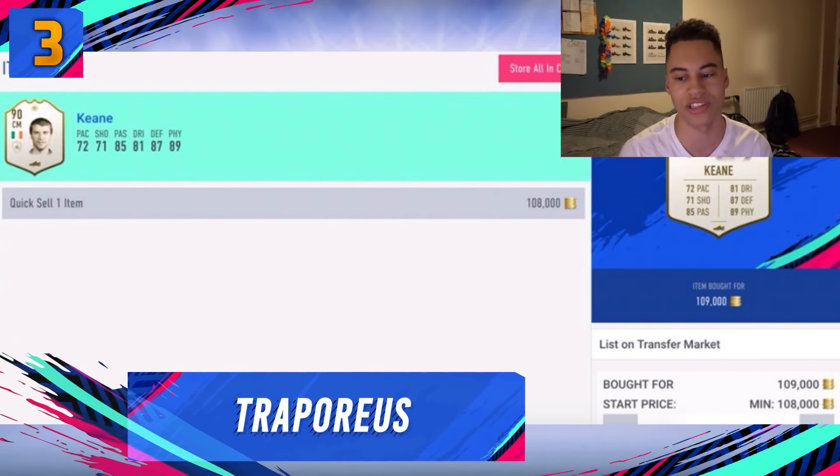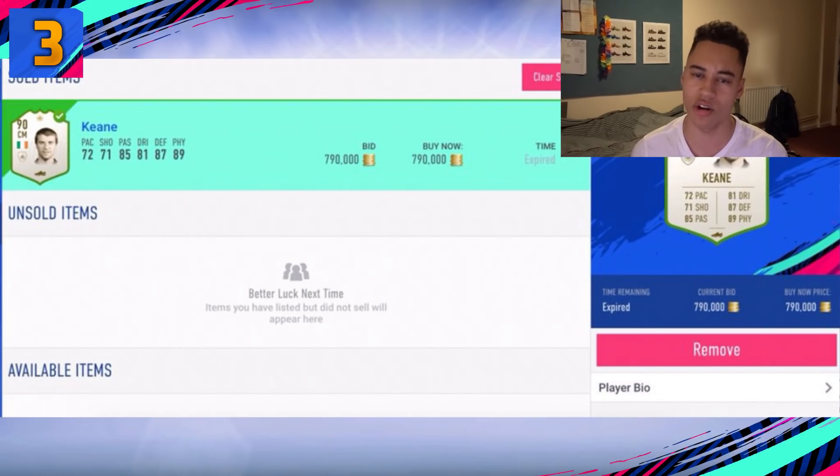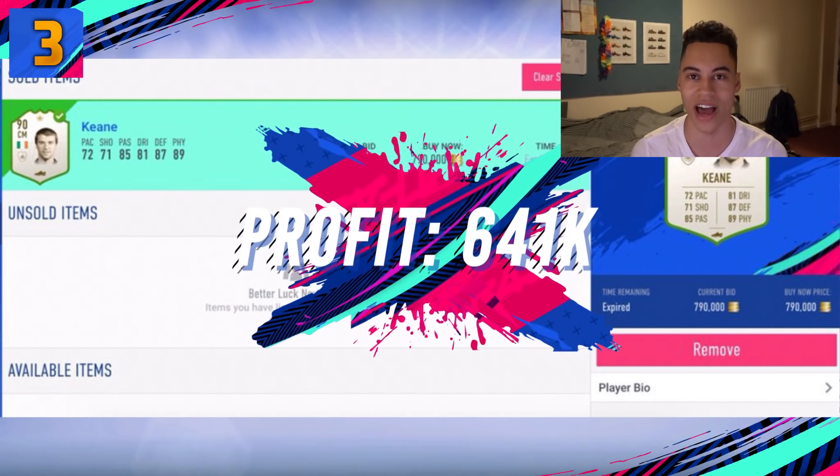The bronze position, third place, is a trade from Traporias. He picked up an icon Keane card for minimum price — 109,000 coins. This snipe looks like it was picked up on the web app. He sold the card for 790,000 coins — picking up for min price 109K and selling for 790K. After EA tax, Traporias made a profit of 641,000 coins.